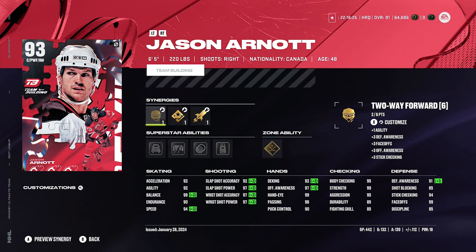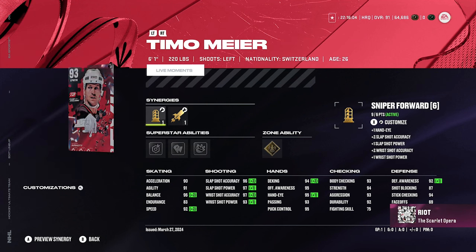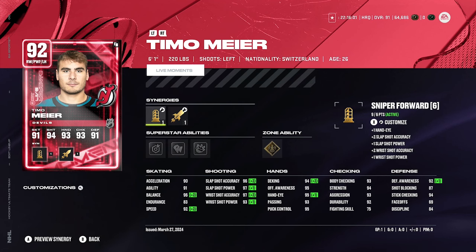Then we got Jason Arnott — he's fine. It's funny having a 93 and an 86 on the same forward line; just goes to show how positions work. I could move Elias ahead of Arnott and honestly probably should, but I like Elias more as a player — I grew up watching him. Then we got Timo Meier — Timo time! 92 speed, 90 acceleration, 96, 97, 97, 93 for his shot. Solid for a fourth line guy.